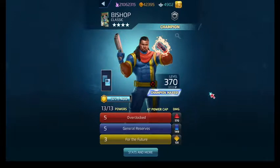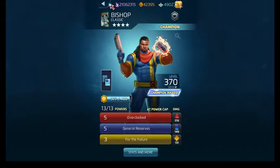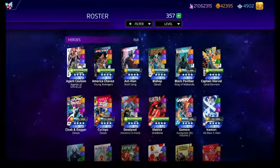Finally, his For the Future ability costs 10 and is both an active and a passive. The active portion converts the enemy's personal tile to a friendly protect tile. And if there are six or more friendly protect tiles on the board, you convert two friendly protect tiles and five basic tiles to blue tiles. So all that is going to feed into General Reserves and nastiness will ensue.